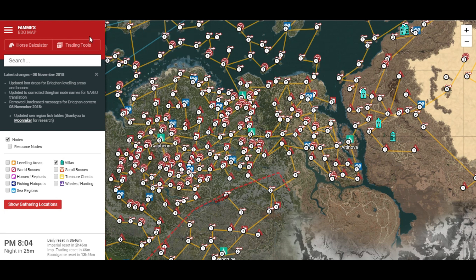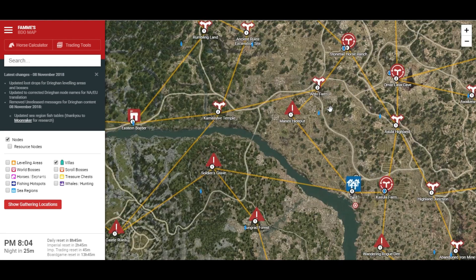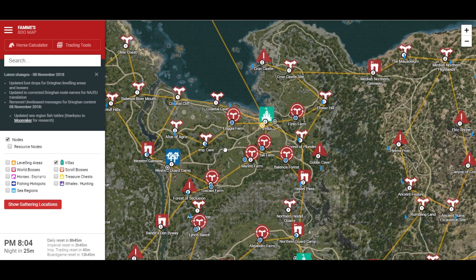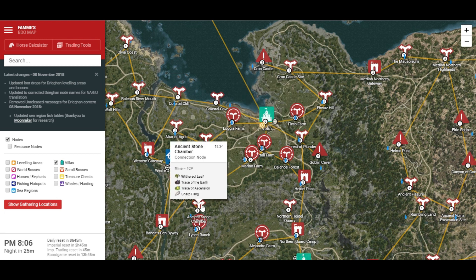It's got various different options that you can select on the side. The main thing is it's going to show you every single node in the game. If you just hover over any one of these nodes, it's going to tell you the CP that you need and exactly what you can get from there. From Batali Farm, you've got two CP for the initial investment, one CP for farming potato and one CP for farming chicken and egg. And if we come down to Ancient Stone Chamber, which is another one we picked up in my last video, you can see that's one CP with your mine and the materials you're going to get from there.